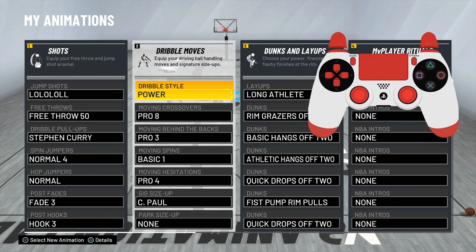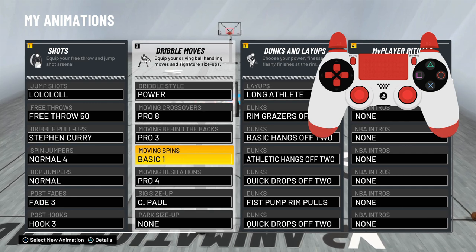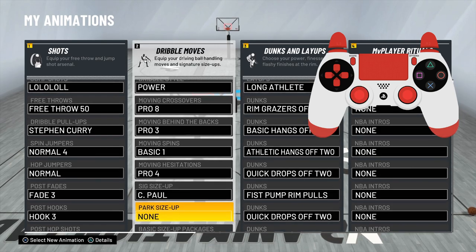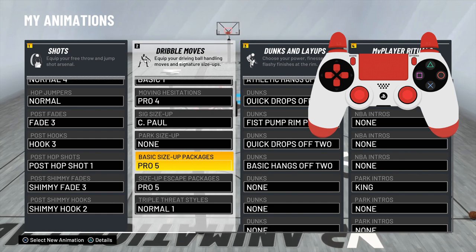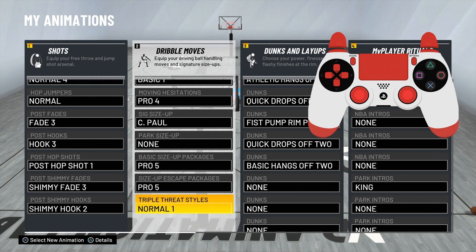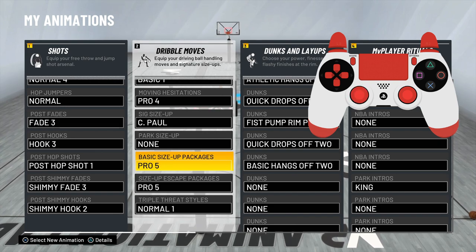My dribble style is Power. My moving crossover is Pro 8, my moving behind the back is Pro 3, my moving spin — this is very important — is Basic 1. My moving hezi is Pro 4, my sig size-up is Chris Paul. I don't have a park size-up. My basic size-up package is Pro 5, and my size-up escape package is Pro 5. I don't use any triple threat styles, just normal. The size-up escape is what changes your behind the back.